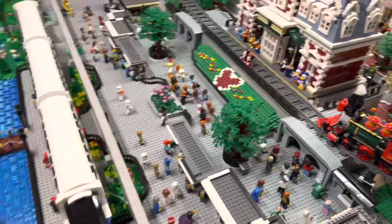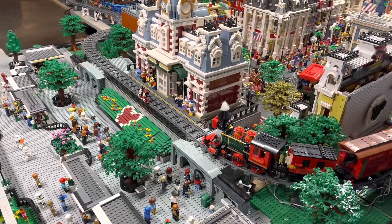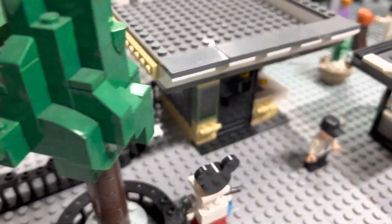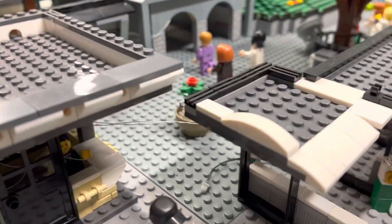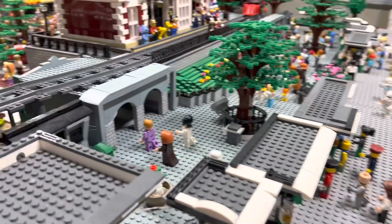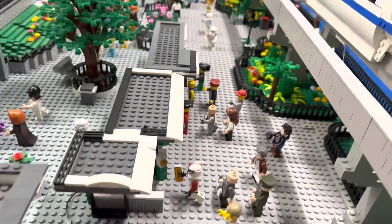I'm going to give you guys some vantage points from the other side. Now here's the other side — it's very similar. We've got the ticket stand right here, and as we go down to minifigure size, we see the turnstiles. It's hard to get through there — I need to get a smaller camera. There's Luke taking C-3PO, we've got the Mando there, Iron Man. Everybody's going to the park today.